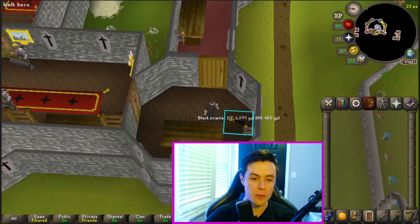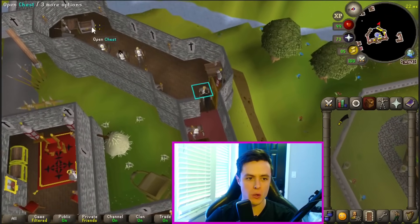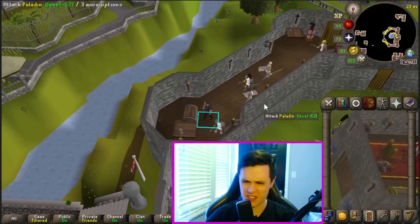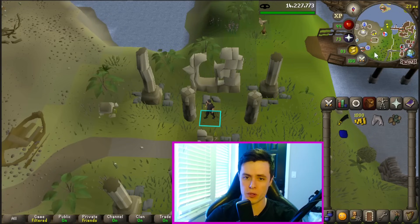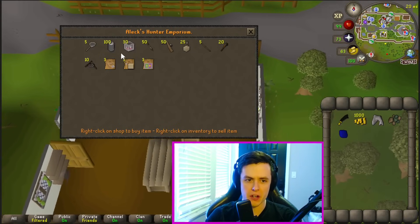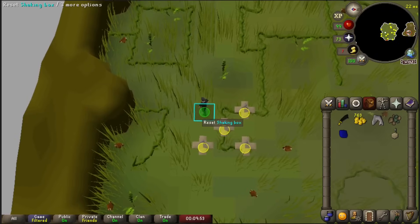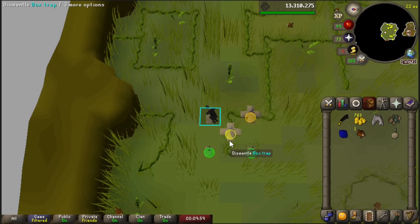I actually have formulated a plan for this one. We're going to run over to King Lathus's chest because it's a guaranteed 5k or so worth of stuff. Only problem is it does boot us out, so we can't keep doing that over and over again. Before I spend time to go to the GE, I'm just going to dive right into our next thing: I'm going to be buying box traps and we're going to be catching Chinchampas. For what I want to do next, I need roughly 20 or 30k, so we're just going to do like 5 to 10 minutes of Chinchampas.